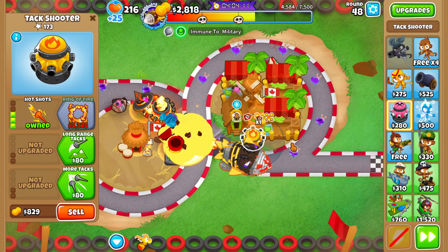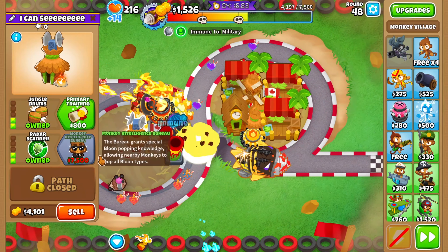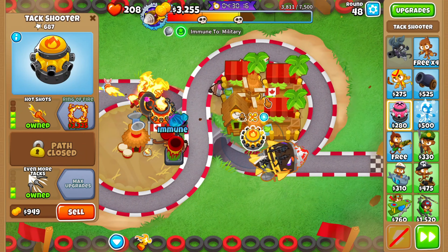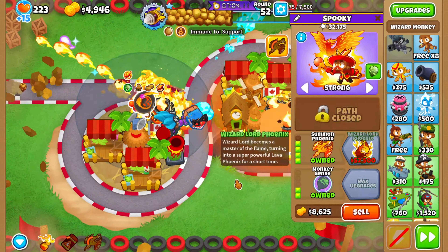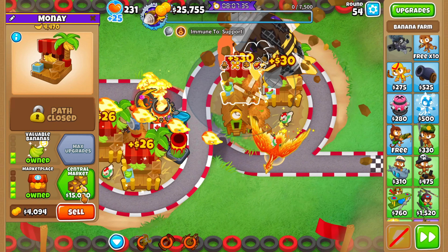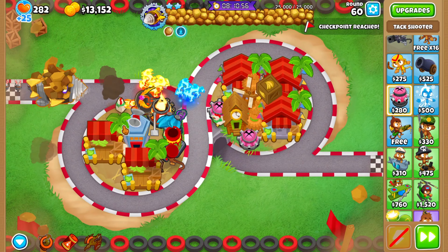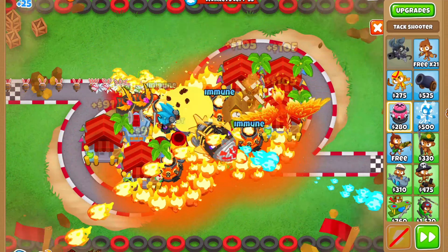Now that Dread Balloon is out of range of my towers and the primary layer is broken, I don't upgrade it just yet because there are a lot of purples sneaking by. Once they finally pass, I'll turn it into a Ring of Fire a little later on. I sell one of my marketplaces, get a few more attacks to finish it off, as well as Summon Phoenix to help. Easy peasy.